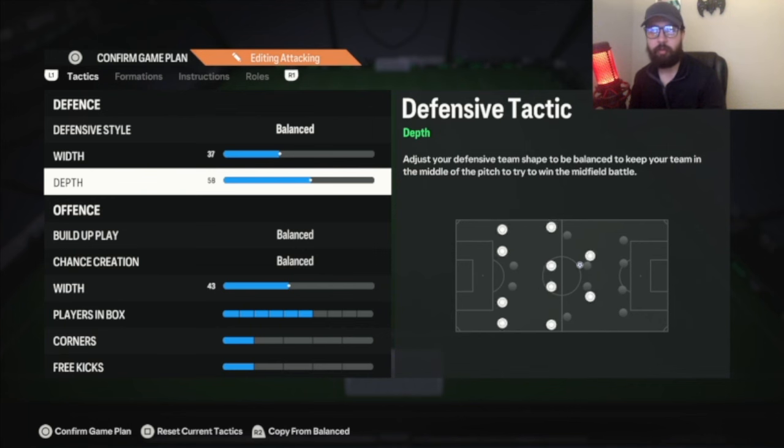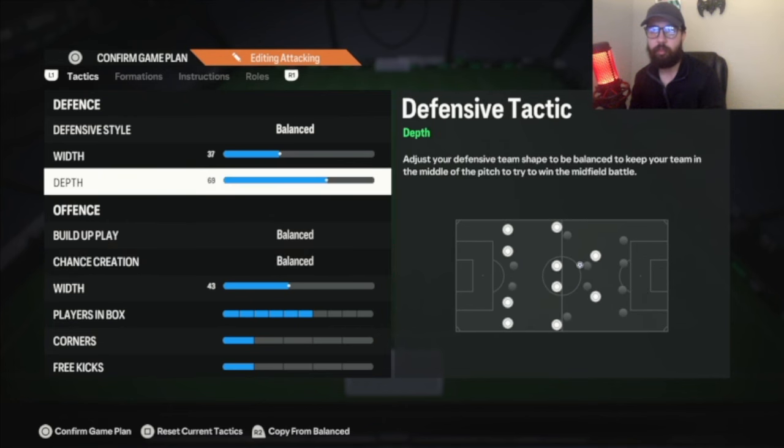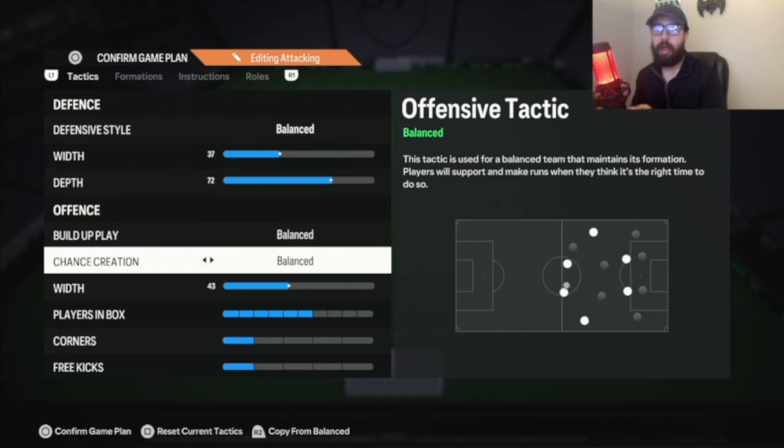If you drop depth down to around 57 to 60, then switch to direct passing. The only reason I don't have direct passing when I'm playing a super high line like 72 is because my strikers move out of position too much. Also, opponents in Division 1 and the elite division have been spamming offside traps. So I play a high line, took out direct passing, and just try to do quick one-twos and over-the-top through balls, because I know they're spamming offside traps.